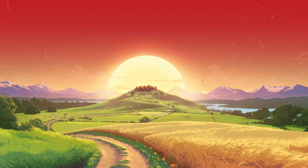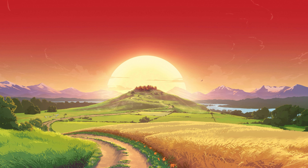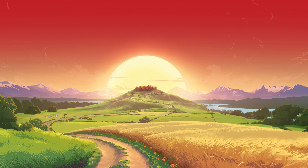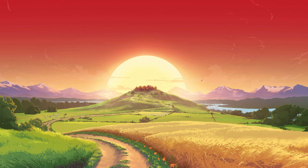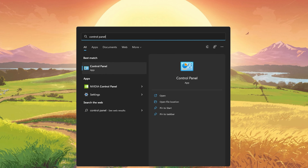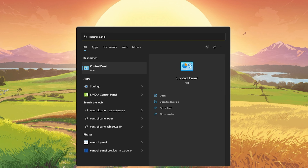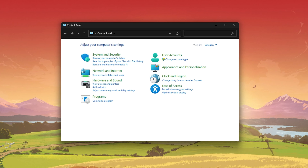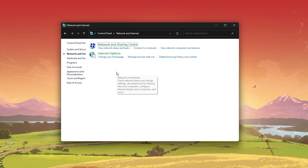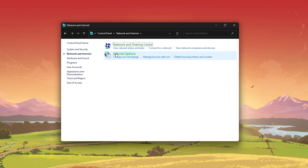Run the command ipconfig /flushdns. This will flush and reset the content of your DNS resolver cache, and can in some cases fix server-related issues for Minecraft on your PC. In case you still have server-related issues, then you should verify your connection to your ISP and make sure that you're using a decent data plan. You can troubleshoot this step by switching your connection to your personal hotspot, for example.